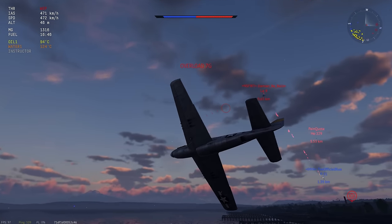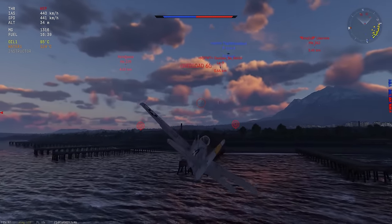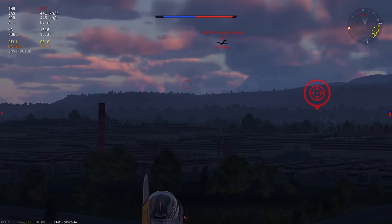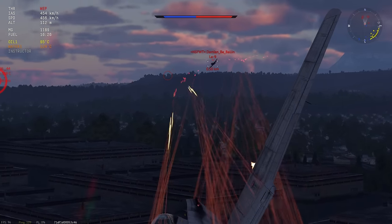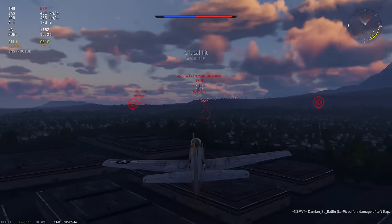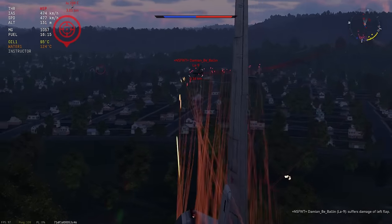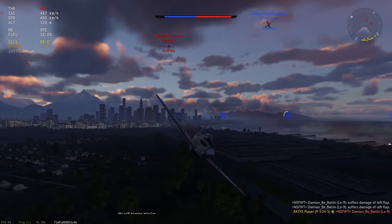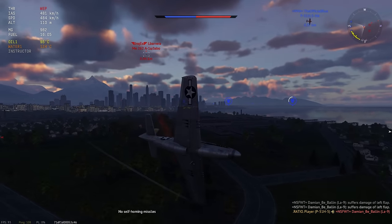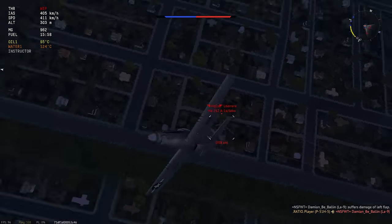Here you see me doing pretty much the exact same thing to this LA-9 as I did to the other one - I was literally just holding S, bleeding him of his energy by making him continuously turn. My engine is just simply way stronger, and this plane can actually turn pretty tight. I'd say the only prop that actually gives the P-51H an issue - and by issue I mean they're pretty equally matched - is the Spitfire Mark 24, but that's at Battle Rating 7.0, so does that really count? You be the judge.